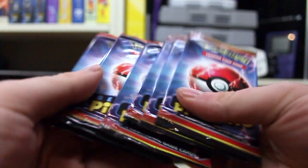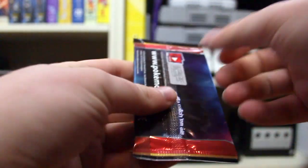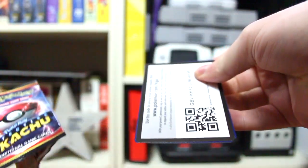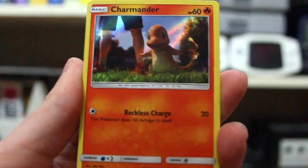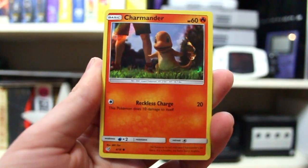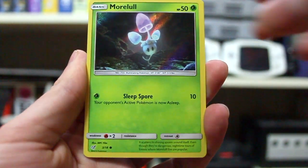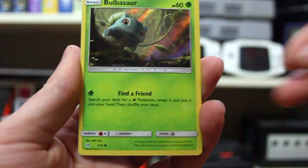These are the reason why we are watching this video. We have three of them that we're still missing. There's three we don't have still. Charmander — pretty cool one. Let's zoom out and do this. Charmander. And then Bulbasaur — my boy, my favorite!